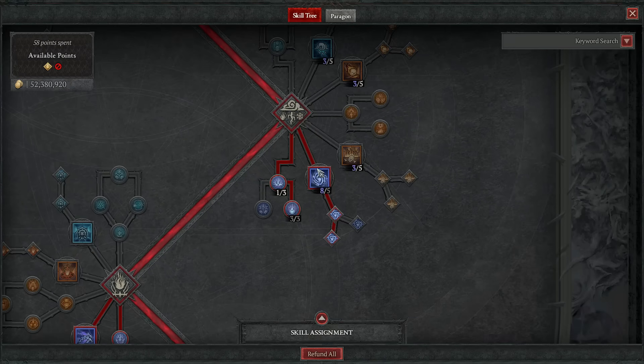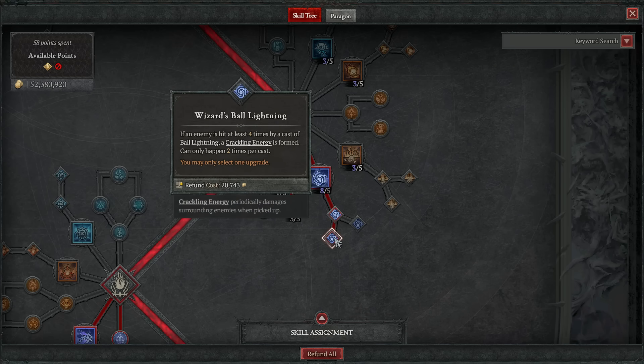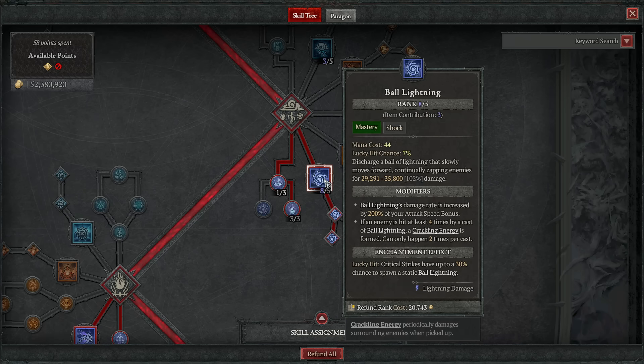Over at Tier Mastery, all 5 points into Ball Lightning as the biggest single source of damage, and then Enhanced for the reason Ball Lightning is broken in the season of attack speed - 200% of our attack speed bonus is ludicrous right now when we are sitting at near-capped attack speed. And then Wizard's, just to get crackling energy everywhere, which works twofold: A, it's a glyph we'll be getting later, and B, it powers Invigorating Conduit to get 12 mana per one we pick up, which is one of two reasons why we don't need any mana-helping affixes on our gear and can go full damage even though we are casting Ball Lightning.